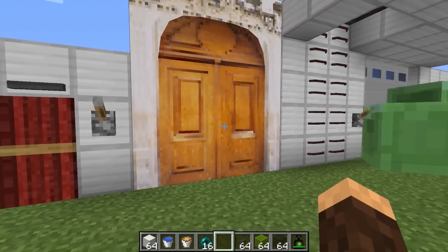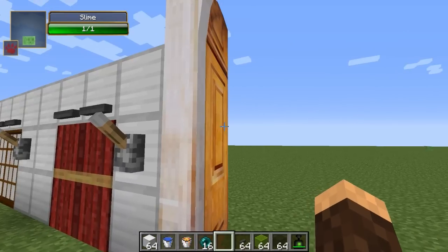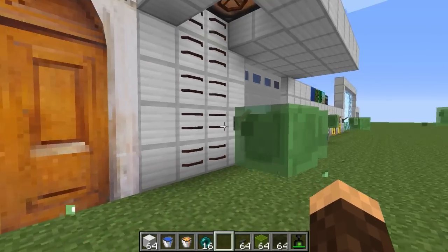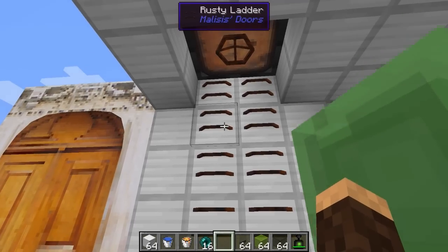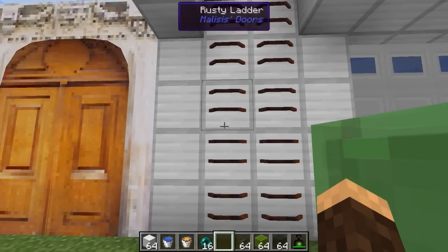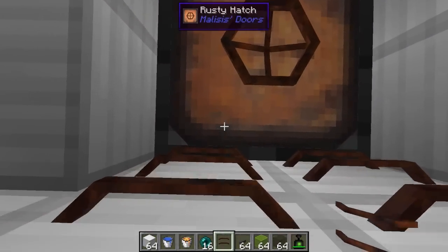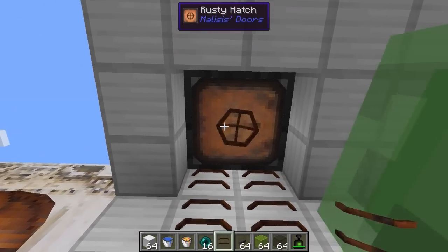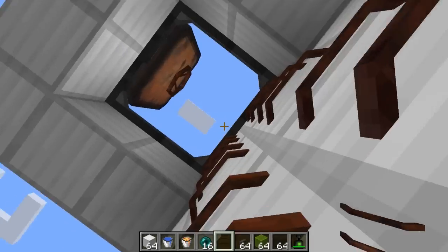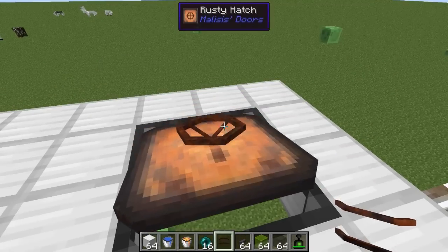Next we have the carriage door, and this guy is amazing — look at that, it's just a huge door that opens and closes like that. It's pretty sweet. Now we have these things called rusty ladders — they're pretty much like normal ladders. You can grab them and stick them anywhere you want and climb up them. And then we have this thing called a rusty hatch, which is a two-by-two. You just right-click it and it does a sweet little door-opening animation. This is good for like underground bunkers or something like that.